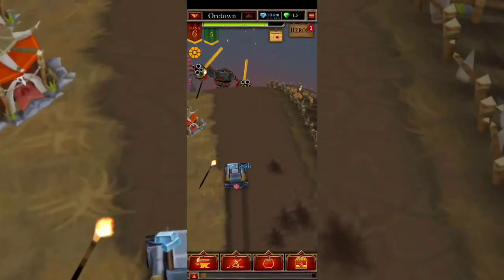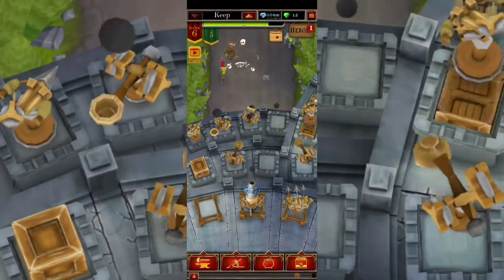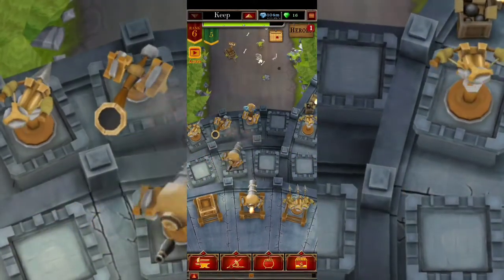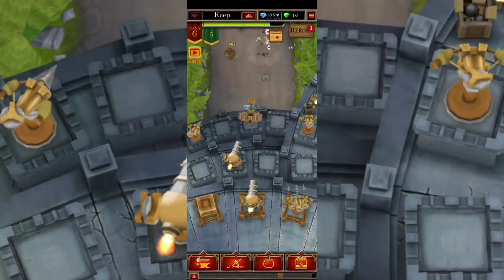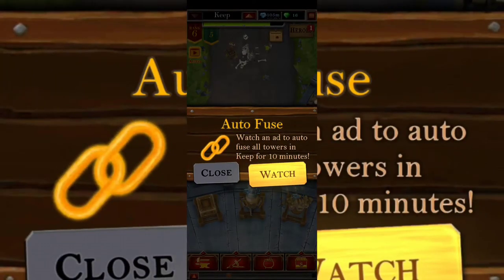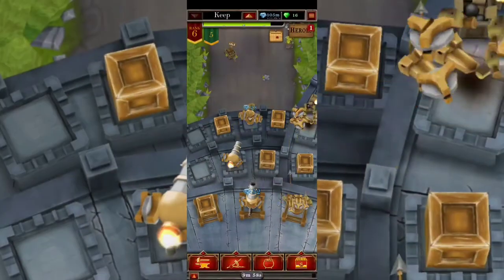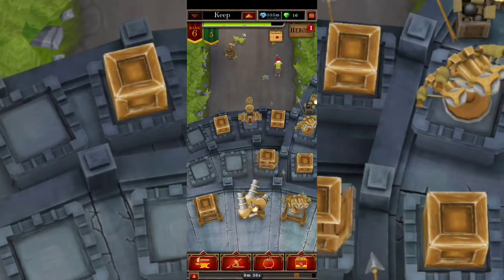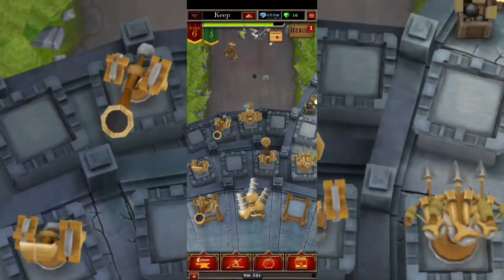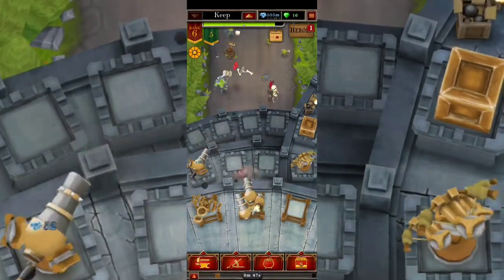There's Orc Town and the trails over here, and this is gonna be the keep. Your main idea is that you want to keep your enemies as far as you can from your keep. I'm gonna watch an ad in order to have the auto fuse — basically the auto merge — and then I'll be right back. We're back, and as you can see my equipment is merging. After they merge at maximum on this specific map they'll go to the next one and so on.